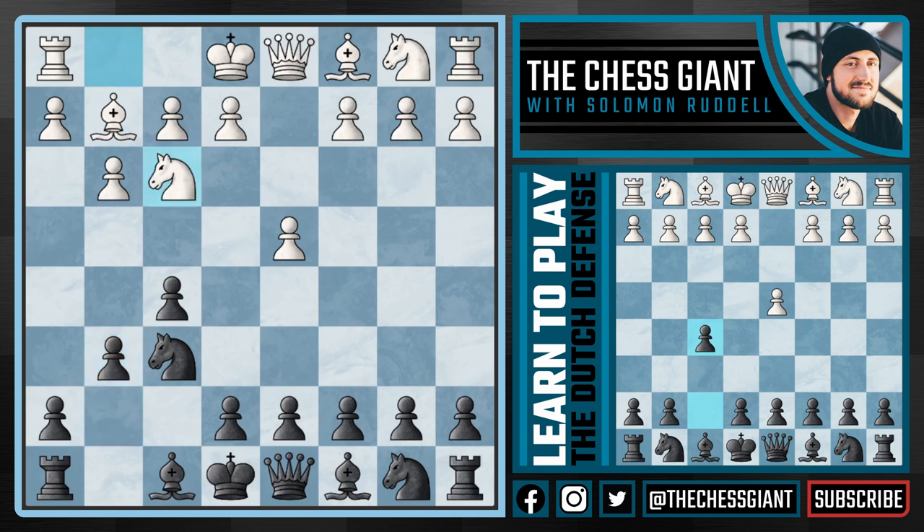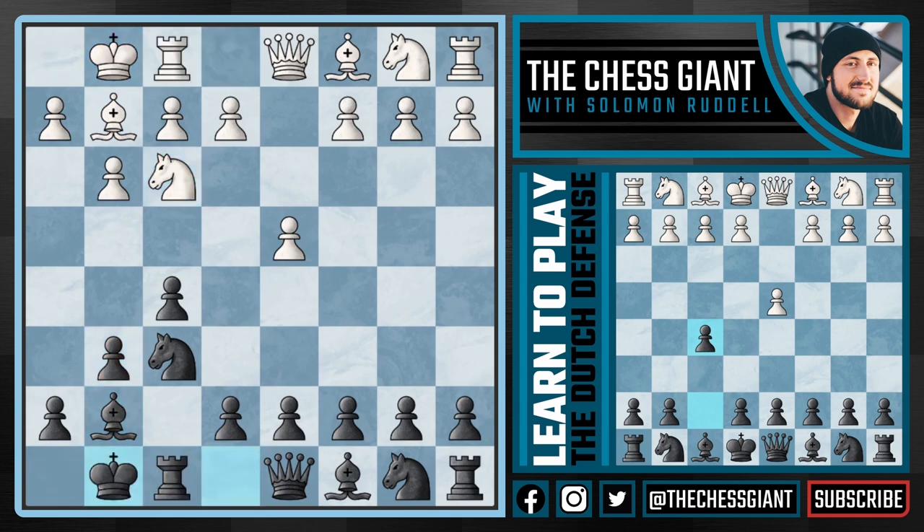Usually here white will just play knight f3, in which case we're going to play bishop g7 followed by castling kingside. It's honestly pretty hard for white to stop this setup after playing d4. With g6 and f5 we have two minor pieces developed and we're castled. White could play bishop g5 looking to trade off, but we're okay if white wants to give up the bishop this early in the game.